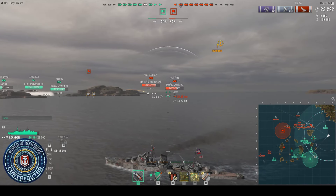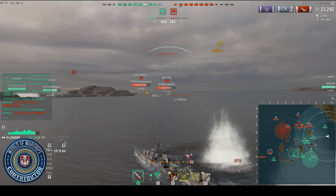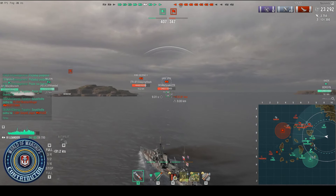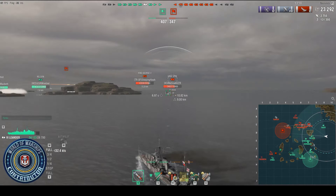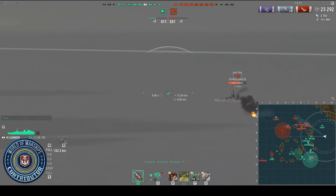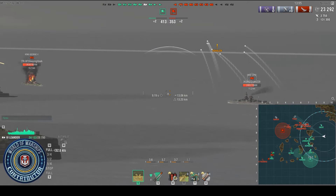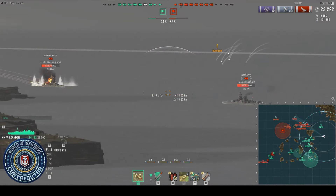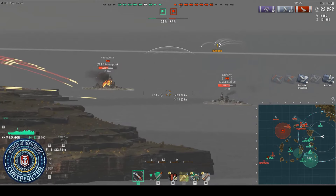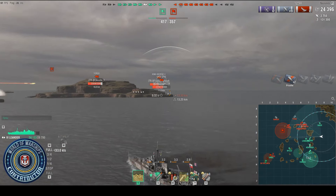Odspotím se. Pojedu broadsideem. Grasp ještě stihl vystřelit, dostal jsem damage za 2700, ale samozřejmě to bylo málo – netrefil se do citadely. Pokračuji do středu. Tady, kdyby měl HE, tak je to o 1000% lepší. Ta APčka prostě moc nedělají. Je potřeba si na to zvyknout, protože se vám to bude běžně stávat u britských křižníků – ty damagee tam tak nebudou padat. Nemáte ohně, na které můžete hrát.